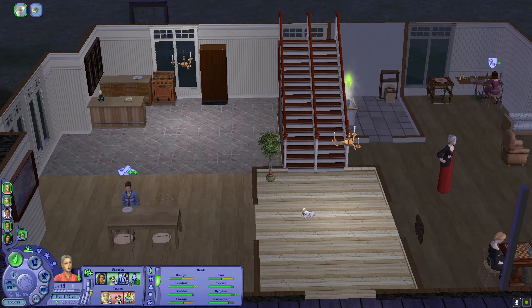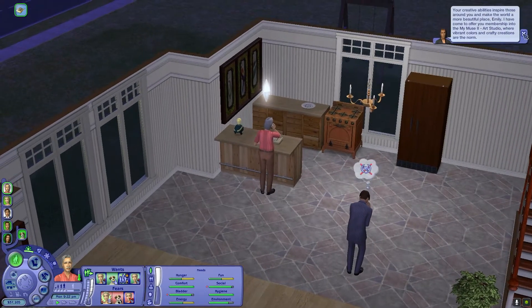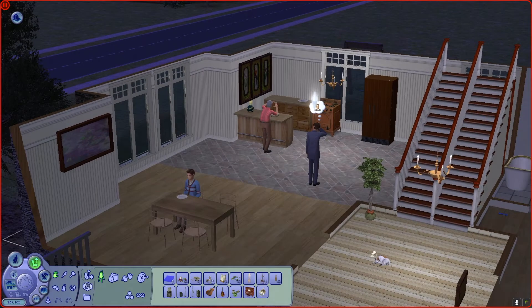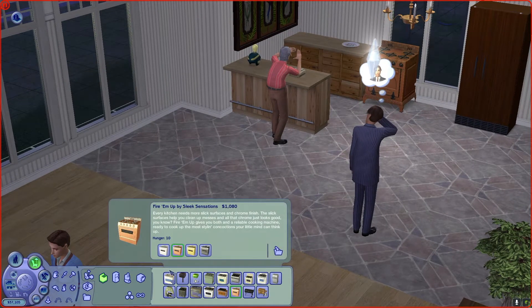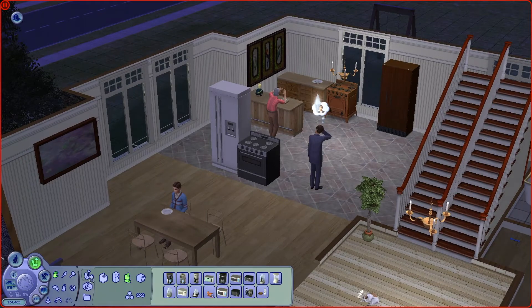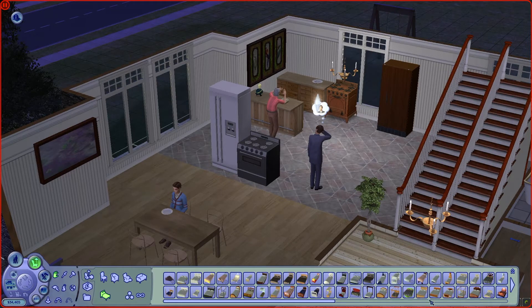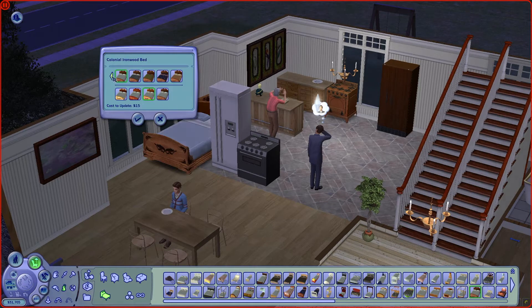Dad buys the community lot — yes, there we go! 37,000 is left over so we're gonna give Robert about 10,000 in the form of furniture he'll need. Let's get him a good fridge — let's get him the best fridge. Let's get him a really good bed to start off with. I just don't want to get stuck using the same items over and over again, so I'm trying to keep it varied. Honestly, this looks fine.